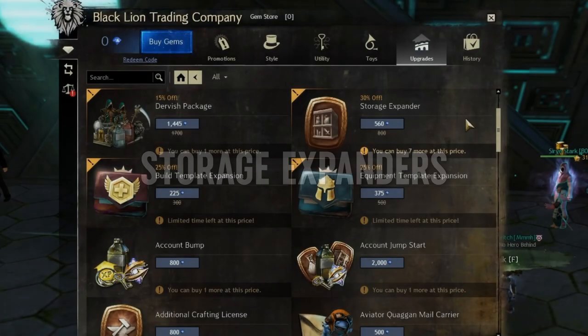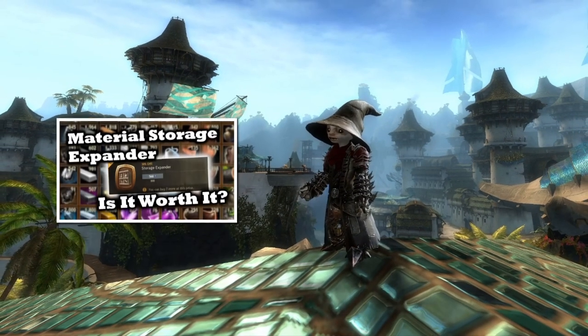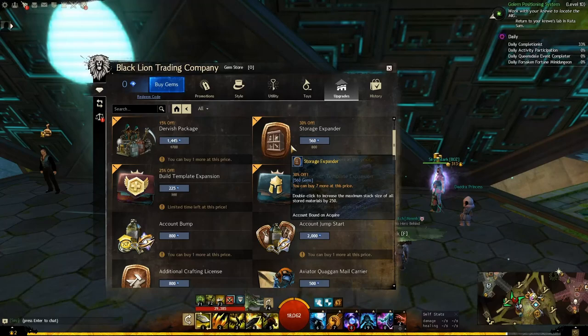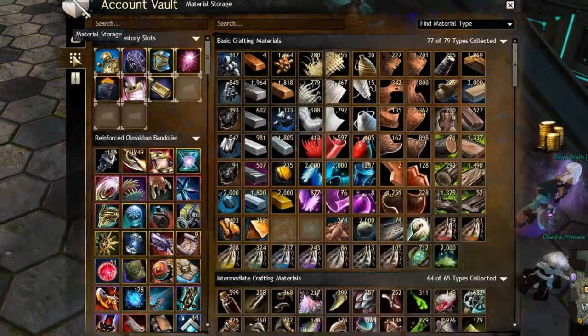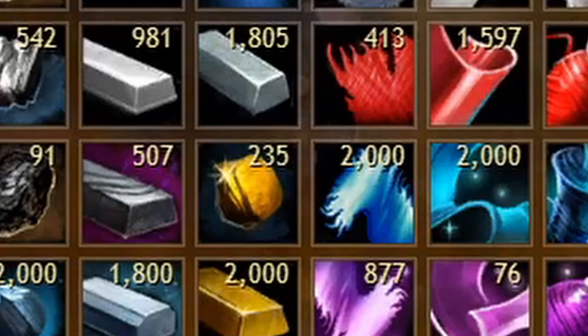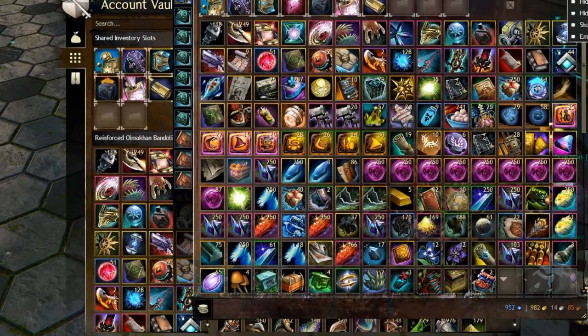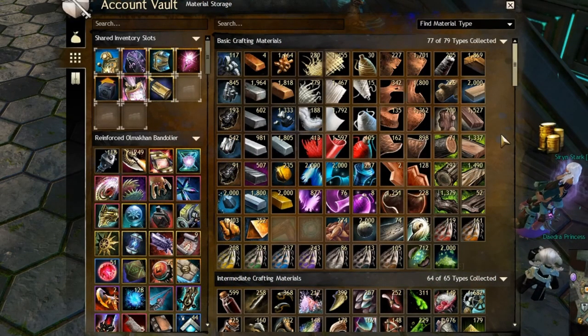Number two, a single increased material storage. More detailed information in the 'is it worth it' video. The increased material storage increases how much of each material you can hold by 250 per purchase. You can buy up to seven, increasing your material storage from 250 starting out to up to 2,000 total. So by simply buying it one time, you double how many of all of these materials you can hold, which was a very nice change.